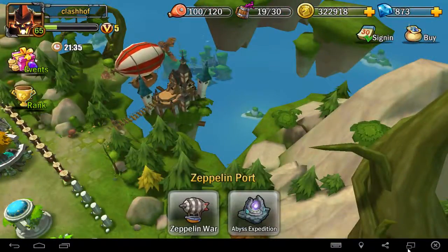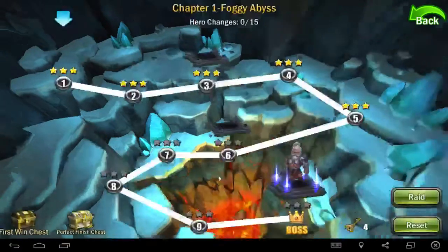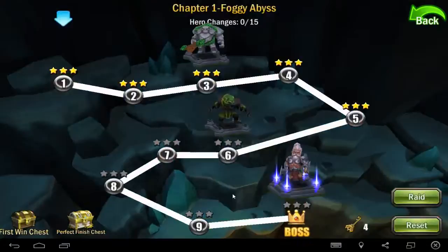Let's see what I was doing on Abyss Expedition — it's very hard for me at my current power. I have almost 500K power and I got up to here. The problem is the enemy heroes have turrets that deal 40K damage in one hit. In this stage you only have one turret.